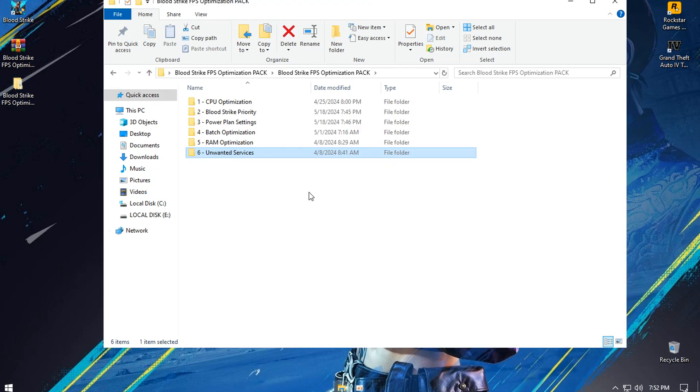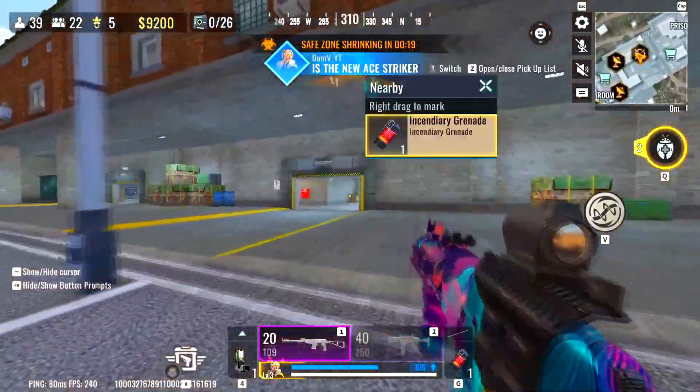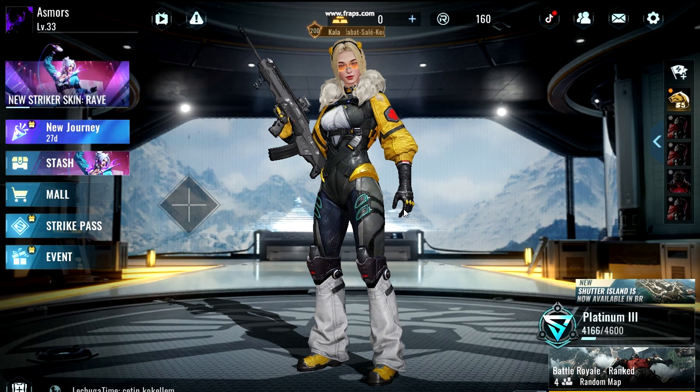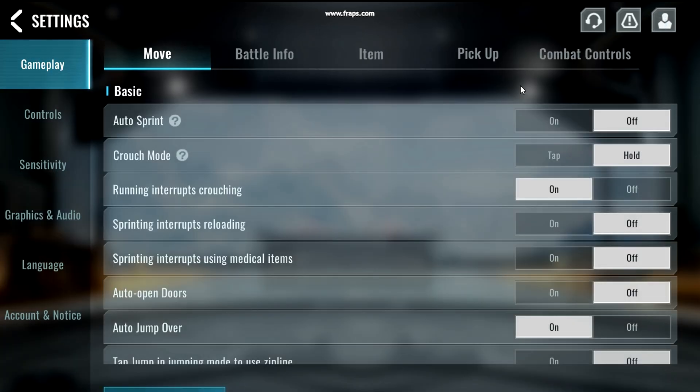After all these steps, what you currently have to do is restart the system in order to apply all the changes we made to Windows. These are my settings in the Bloodstrike game and they are considered the best settings for the smoothest gameplay.